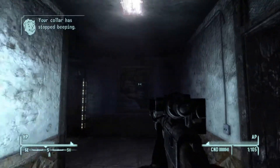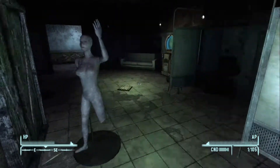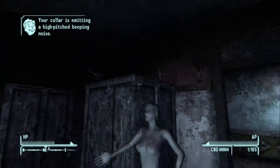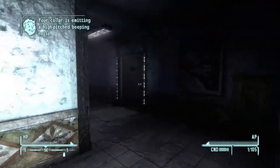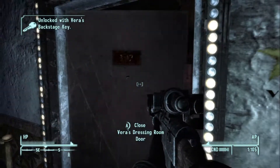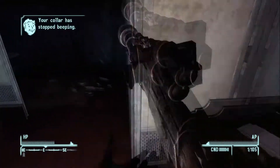Secondly, there are speakers all over the villa and in certain points throughout the Madre. These speakers interfere with your bomb collar and start a timer that will lead to an insta-death consequence, unless you get away from the speaker or destroy it. This is, in my opinion, the least annoying new mechanic. Insta-death is pretty harsh in Fallout, but it's not that hard to deal with the speakers.